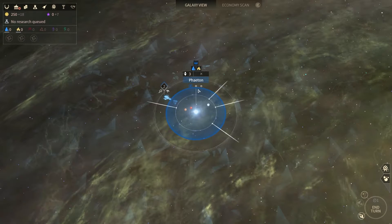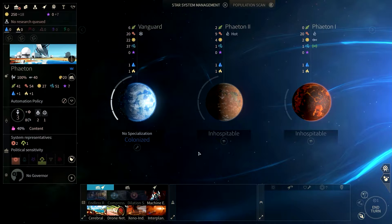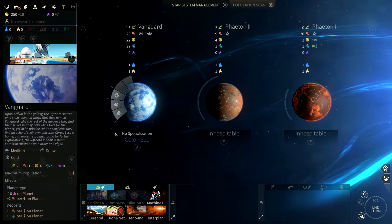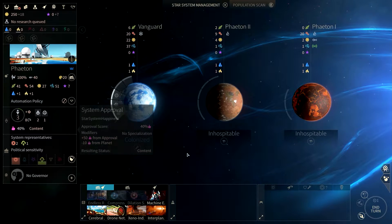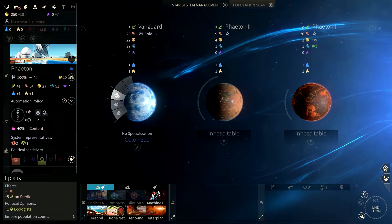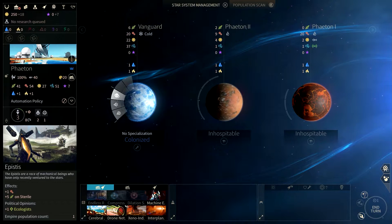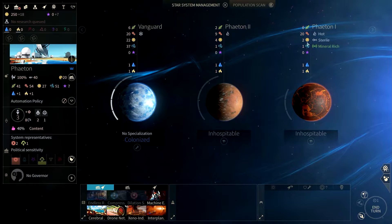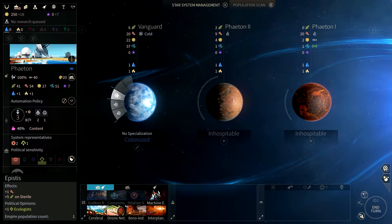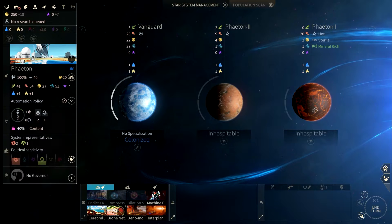Let's look at Phaeton — we have three planets, the blue one and two others that can't be colonized right now. We have a cold snow planet with negative 10 happiness — that puts us at 40 content, not great. Population-wise we have two Riftborn and one Epistis. Plus one industry and plus five food on sterile planets. The lava planet is sterile — put an Epistis there and you get five food, which is not bad at all.